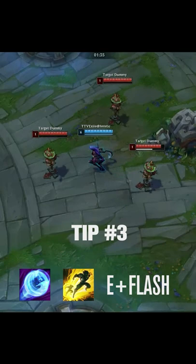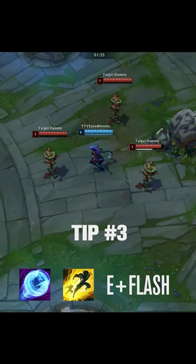Lastly, simply clicking E and clicking on your target, you can use your flash to get in range, causing it to instantly go off. This is very hard to outplay and often a very useful engage.